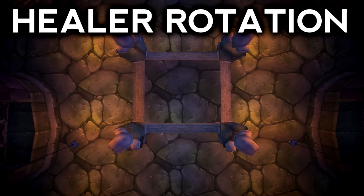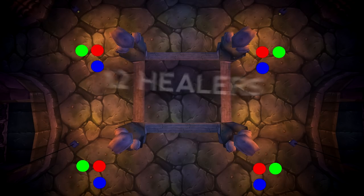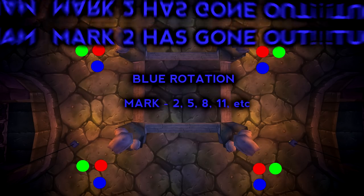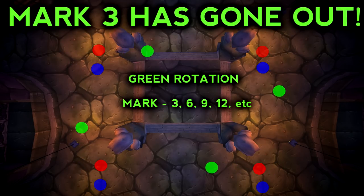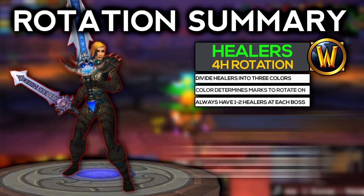The healer rotation is straightforward once you break it down. We'll divide the healers into 3 color groups: red, blue, and green — one healer of each color per boss, adding up to our goal of at least 12 healers. Healers move to the next boss at different marks depending on their color. Red healers rotate on marks 1, 4, 7, 10 and so on. Blue healers rotate on marks 2, 5, 8, 11 and so on. And green healers rotate on marks 3, 6, 9, 12 and so on. With this rotation, healers should be able to support tanks and DPS at every boss.